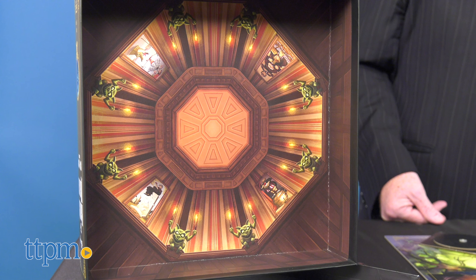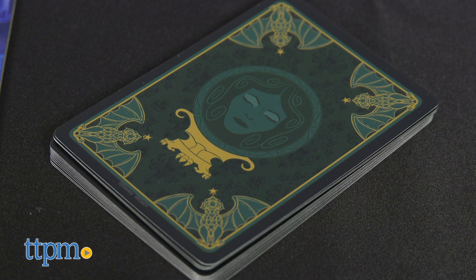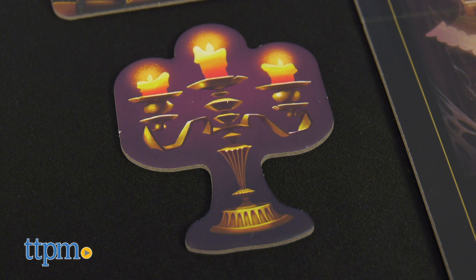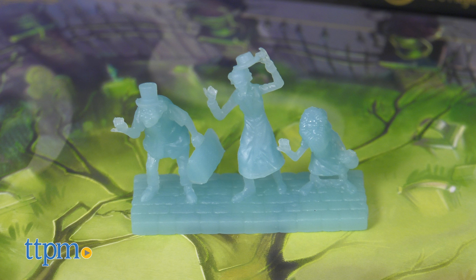Even the packaging is beautiful. The set comes with one game board, instructions, one endless hallway centerpiece, 120 haunt cards, 99 ghost cards, 14 event cards, 6 reference cards, 1 first player's marker, 2 bidding dials, 6 player movers, and 1 hitchhiking ghost mover.